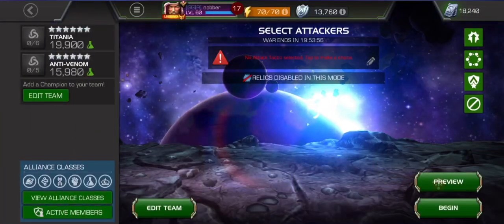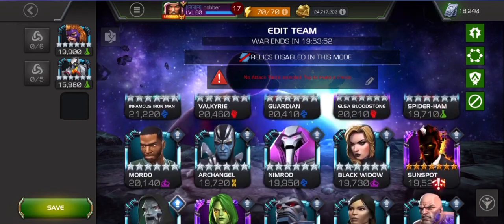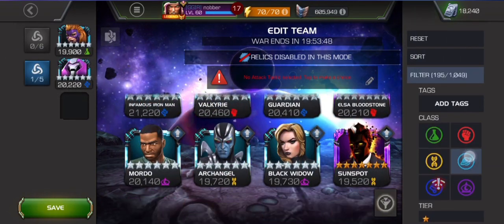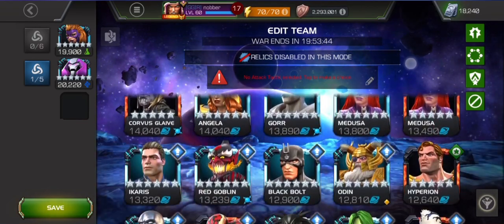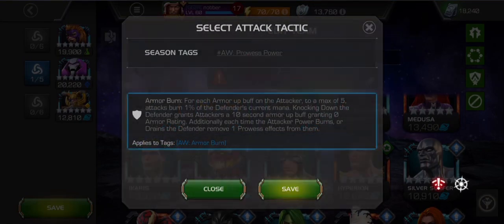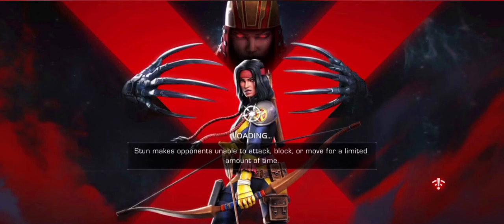We are at War 10 and we're against SGA. My team for it is Titania, Nimrod, and Odin, who I possibly didn't really need. Looking back I possibly could have bought Guardian instead. We'll see why — see what you guys think as well. And in we go.